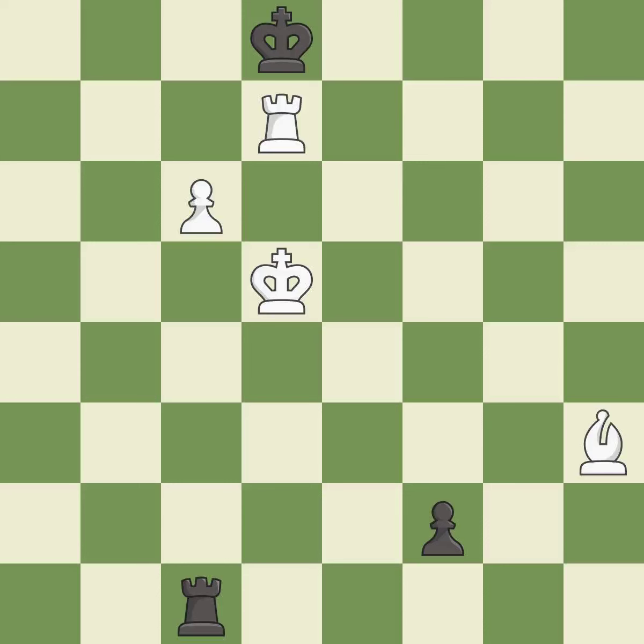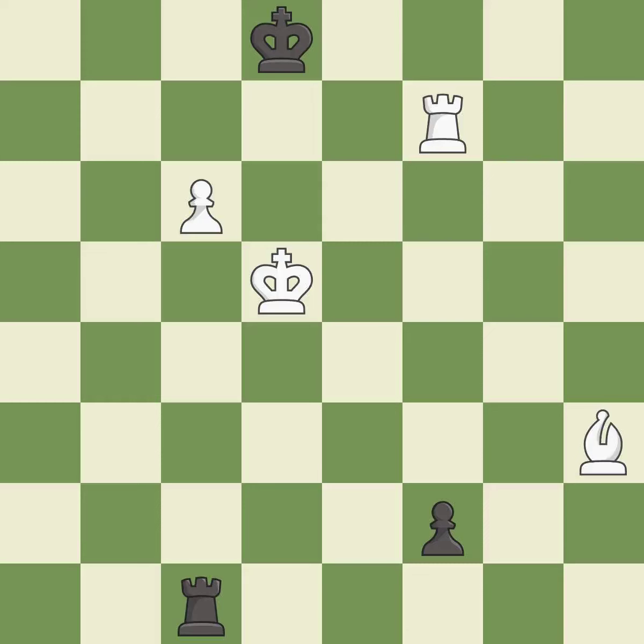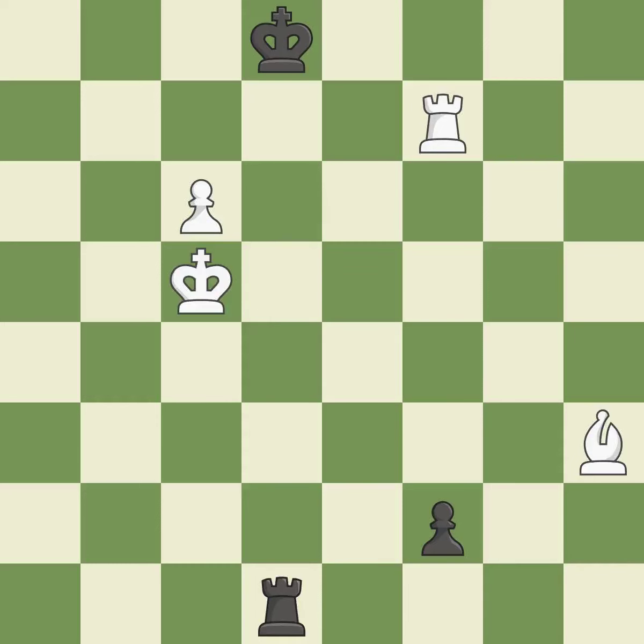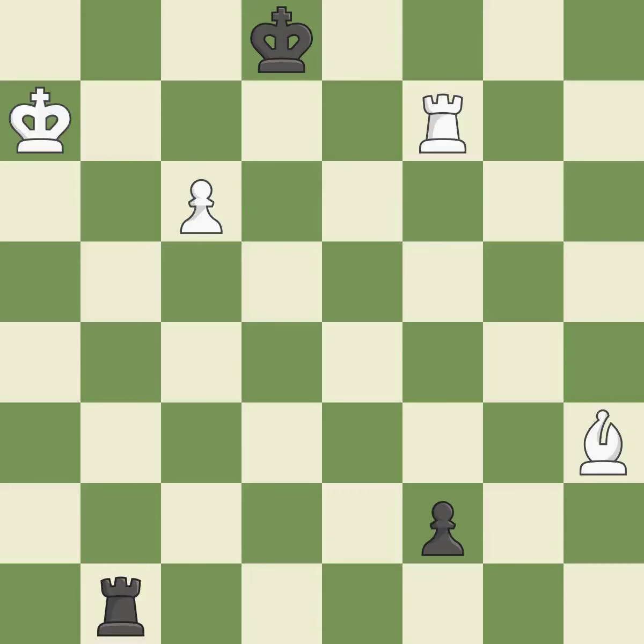This raises a pawn to the rank of queen. This positions the rook behind an enemy passed pawn, preventing it from pushing for promotion. Very precise. This avoids the rook's check. That is a logical response. This moves the checking rook farther away. What I would have advised is that. This avoids the rook's check. An opponent's passed pawn can't advance if a rook is positioned behind it — quite good.